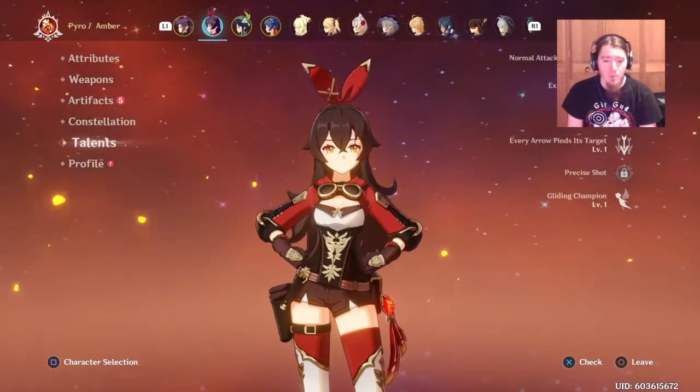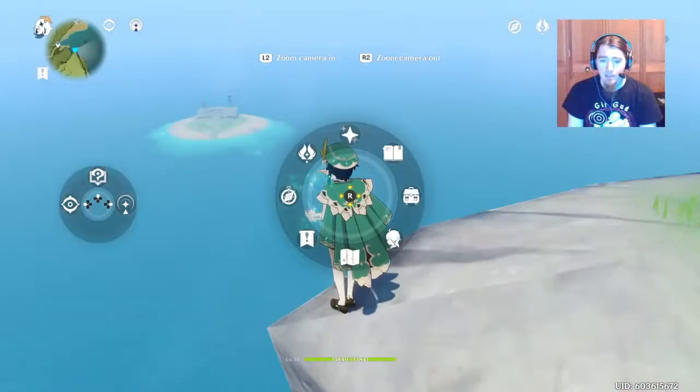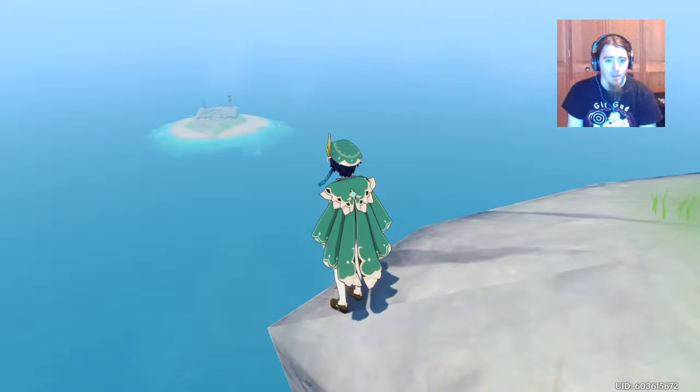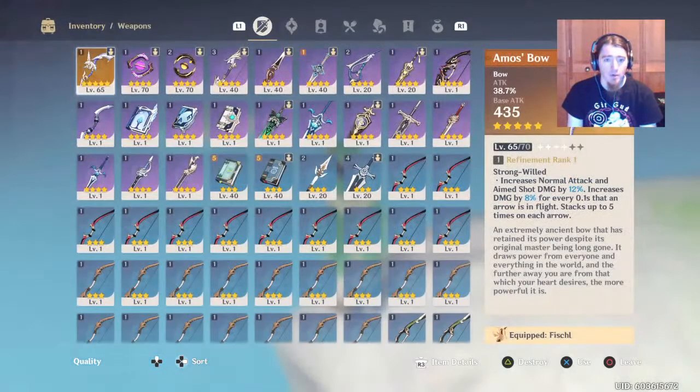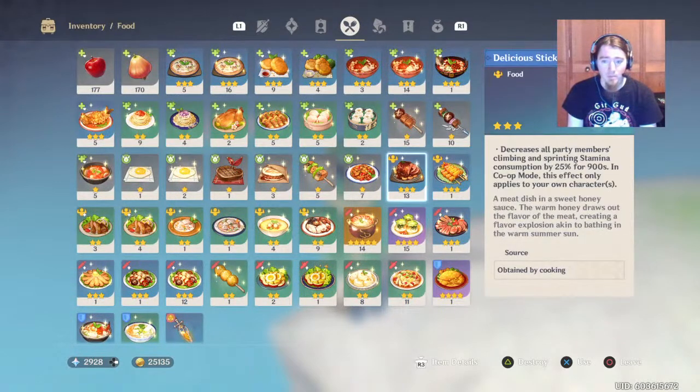So if you don't have Venti, you're going to have to have a stamina food prepared. There's plenty of different stamina foods to choose from.